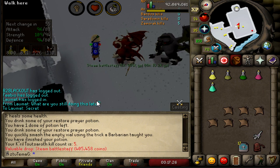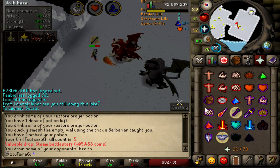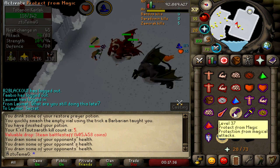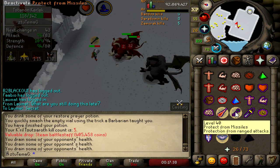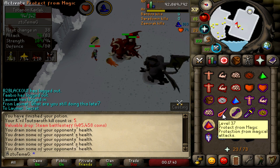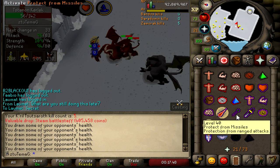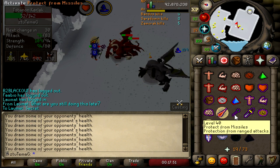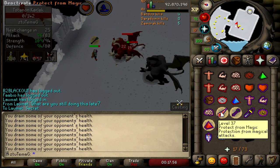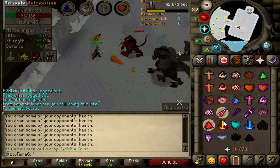Oh my god — I saw the red text and I shit my pants. We got a unique! I'm trying to think — is that useful anywhere? Not really, but interesting. Sorry, my reaction's really bad right now. I'm just kind of at a loss — I can't believe that just happened.